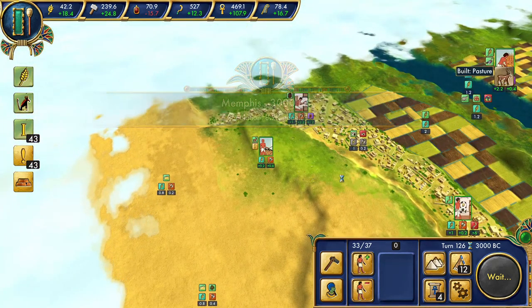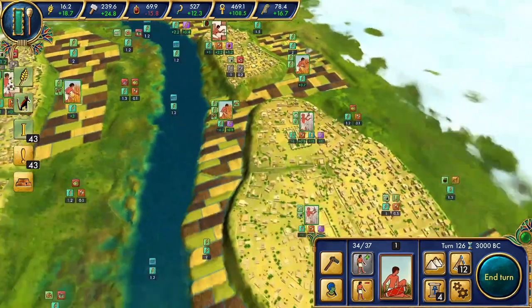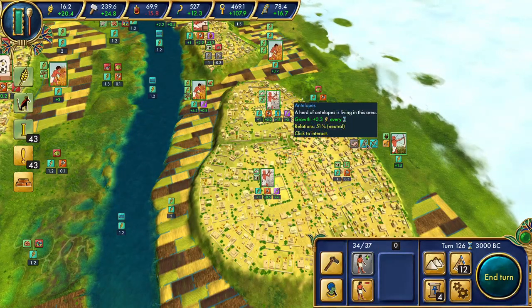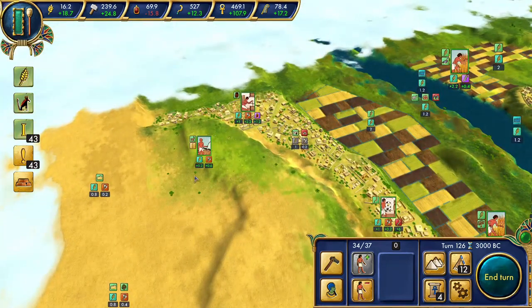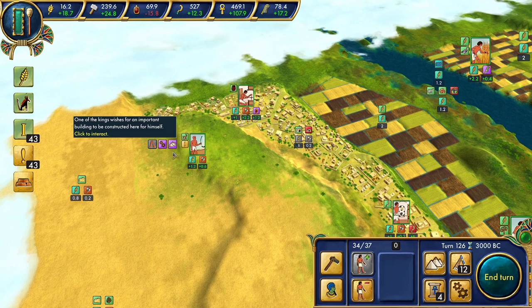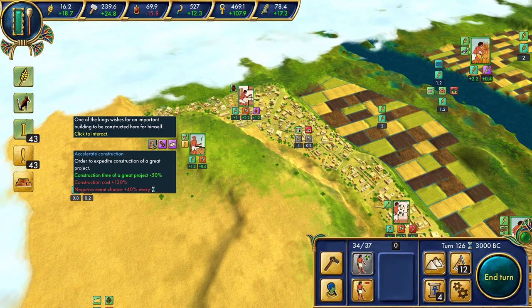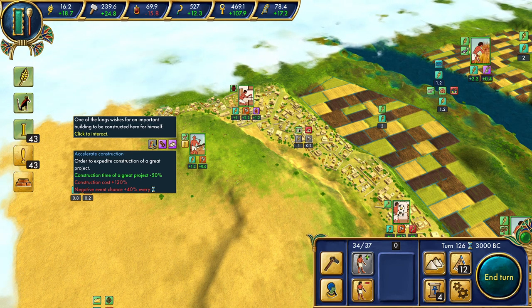There's our pasture. We also have enough for another worker. We're going to slide you over here and get back to work. But then we need to work on our whole tombs scenario. We've got an option to accelerate construction — basically do it in half the time — but look at that negative event chance. Ouch. This is an emergency-only type of scenario; don't advise using it if you can avoid it. With careful planning, I think you can avoid it.